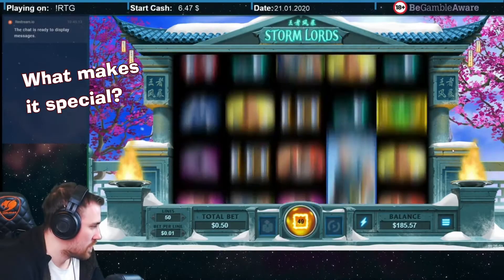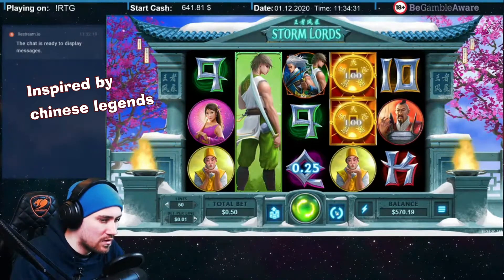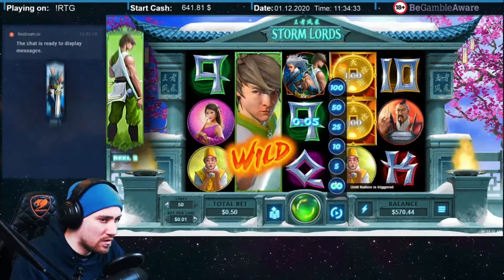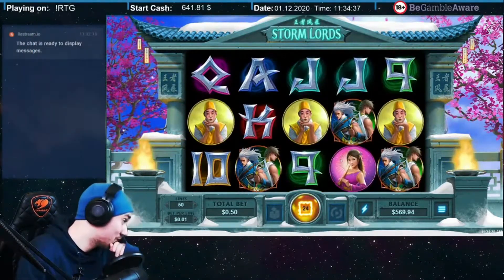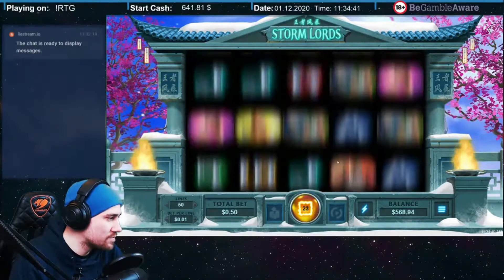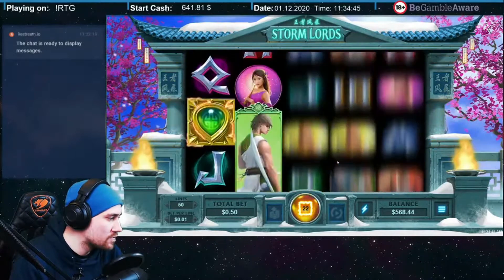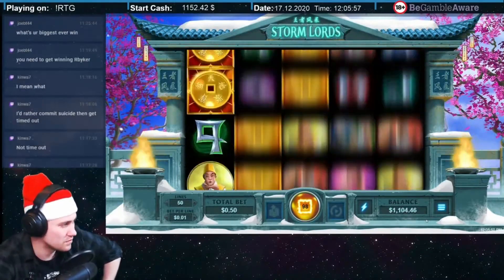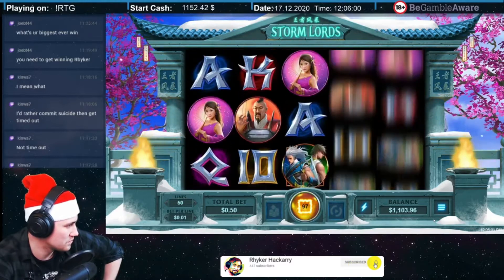What about this slot — what makes it special? There are a couple of things. The first one is it's inspired by Chinese legends. You've got two dudes with special powers who are Stormlords, hence the name of this slot. It has a thick atmosphere of ancient temples, helped by traditional music, which gets you comfortable and ready for the road ahead. It doesn't look as good as more mainstream games you can see on other casinos, but for an R2G slot, that's okay.